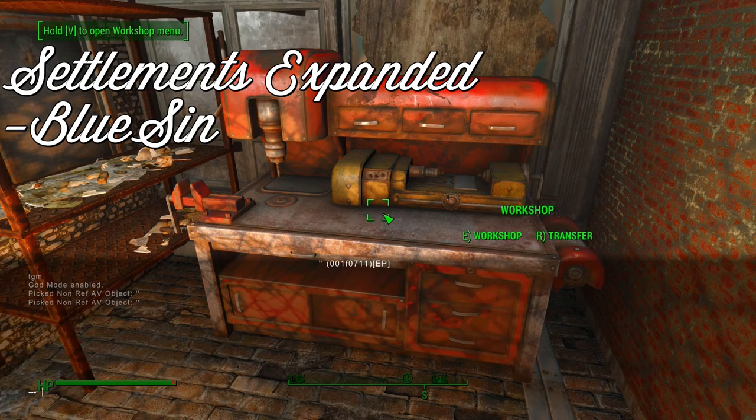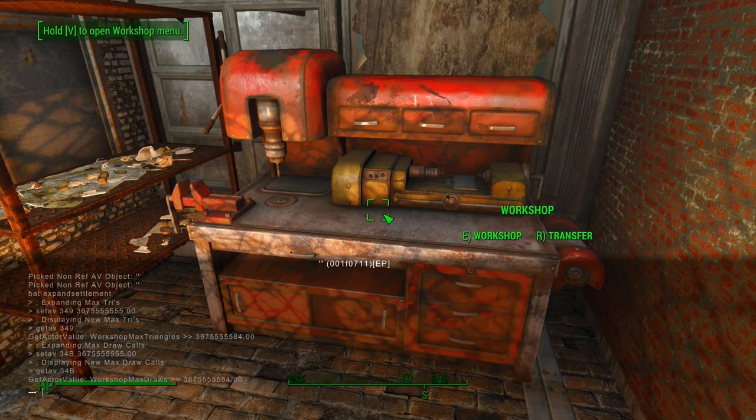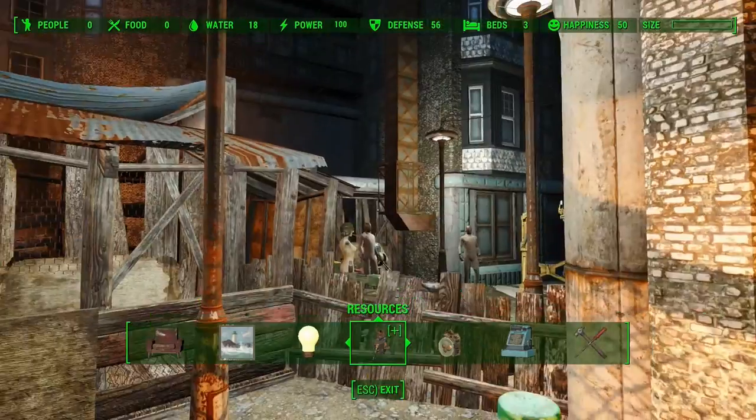Once installed, simply approach the workbench you want to expand and open the console. Click on the workbench and make sure the correct ID pops up. You can check this by searching online for the ID of the settlement bench you want to unlock, then type in the command as it is shown here. Once this is done, you can open up the crafting menu and you will notice that the capacity bar is now empty, which shows that the command worked.